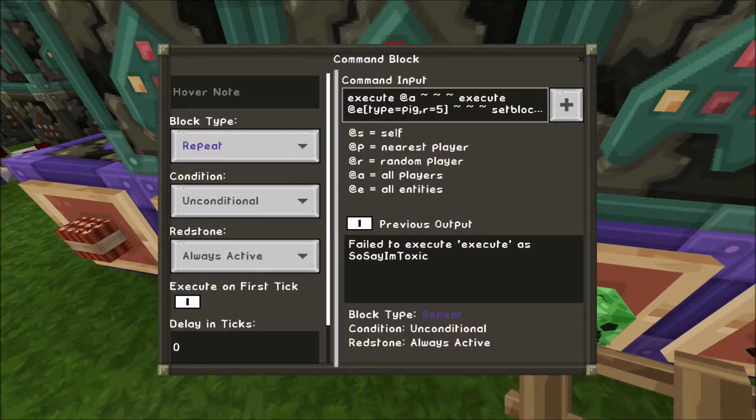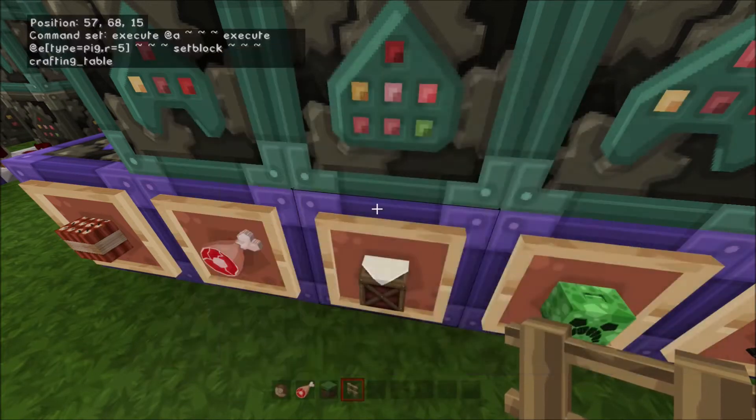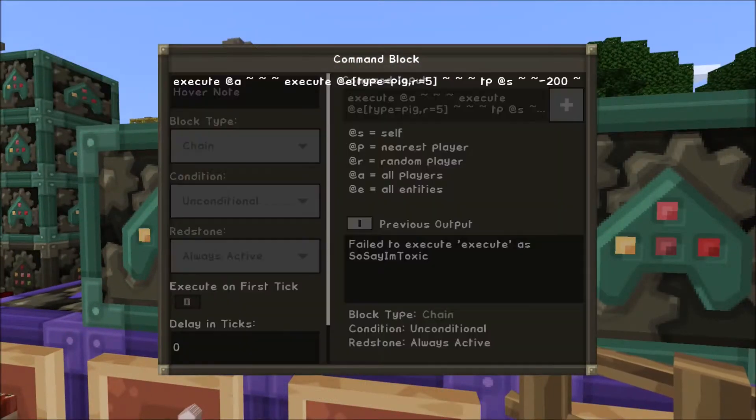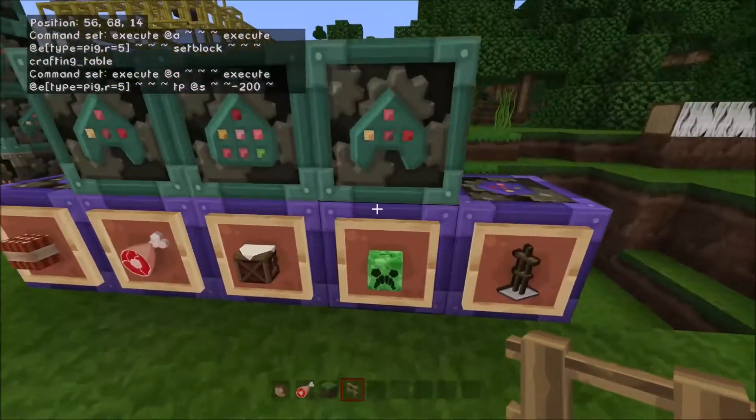So we've got a little test in here. We're going to execute at all players, then look for a pig — execute at entity type equals pig, radius equals five. Once the player gets within five blocks, we set the block the pig is occupying as a crafting table, then teleport the pig. Execute at player, execute at pig within range of player — so it only affects that specific pig — and it teleports under the map using tp at s, negative 200 on the relative y-axis. So it just gets zapped under the map.